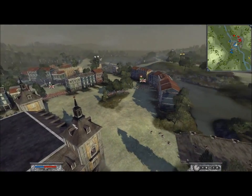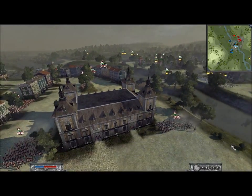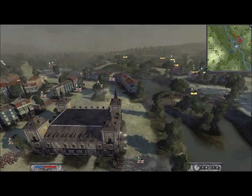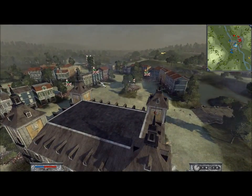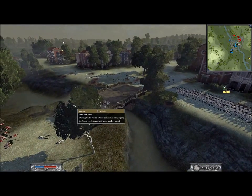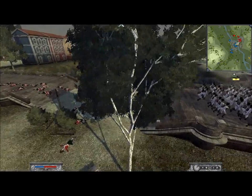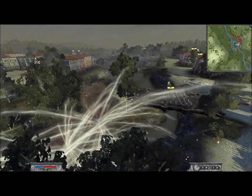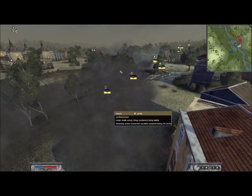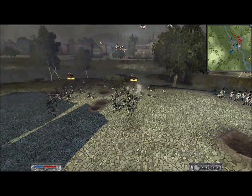I'd rather have more fresh infantry units than fresh cavalry units. He's repopulated this building with a unit of Highland Foot, and they are shooting my Fusiliers. I brought them back, which was kind of a stupid mistake on my part, and let them move into being very isolated. More artillery fire, and these guys are close to breaking - their morale is low.